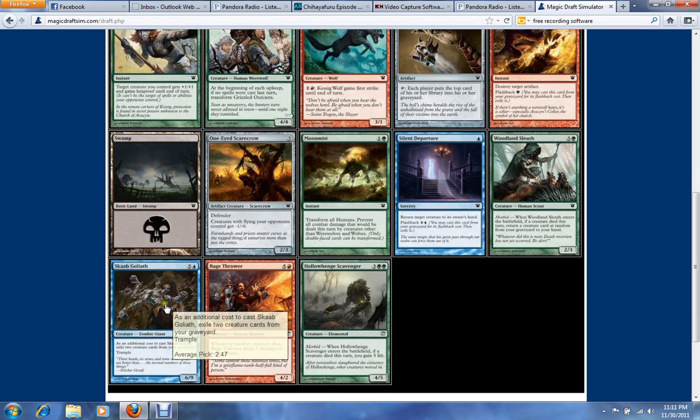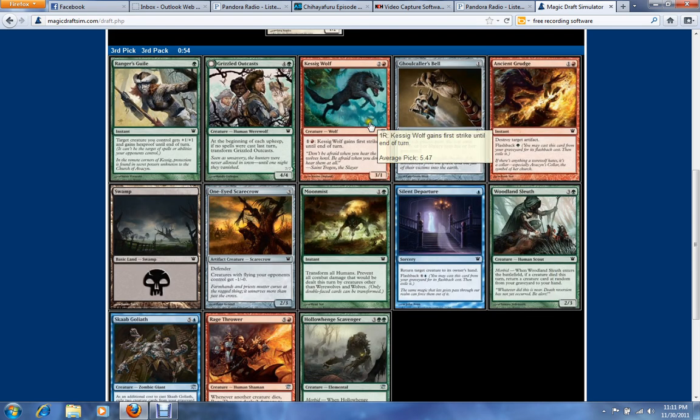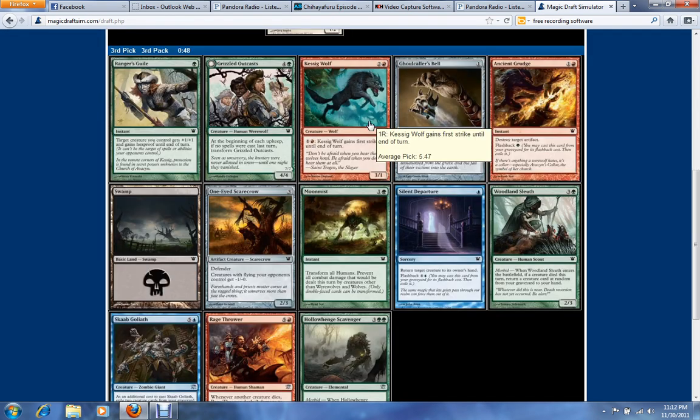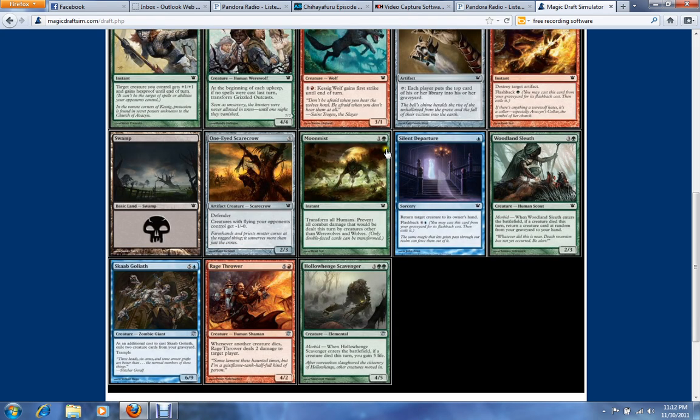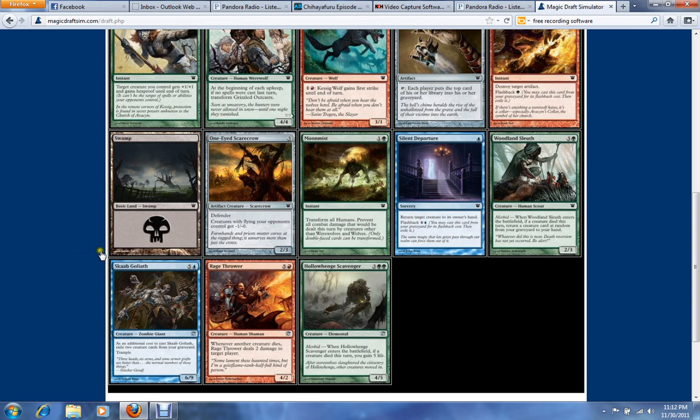Rage Thrower, Scabgoliath, and Silent Departure are all good for this strategy. Kessig Wolf isn't bad, especially with the Spectral Flights — if they don't have removal for the Wolf, it just completely eats them alive. I think Rage Thrower is probably going to be my pick; it makes combat situations come out in your favor a lot more often.